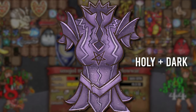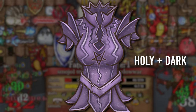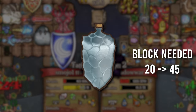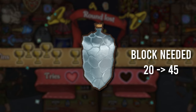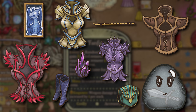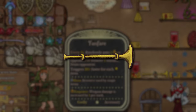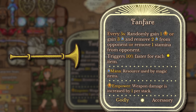The Corrupted Armor gained an additional effect — holy and dark items now affect the star slots, which is pretty cool. The Strong Stone Skin Potion threshold is now 45 block instead of 20 block, which is a decent nerf. However, considering the various ways you can gain block nowadays, 45 block shouldn't be that big of a problem to achieve if you're trying to reach that threshold.